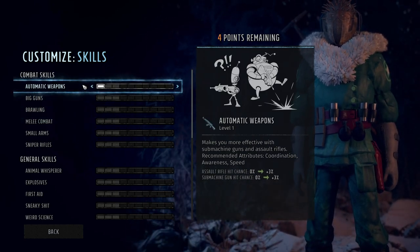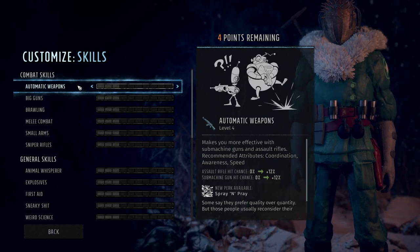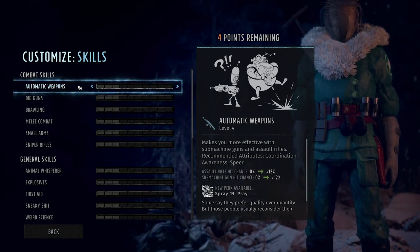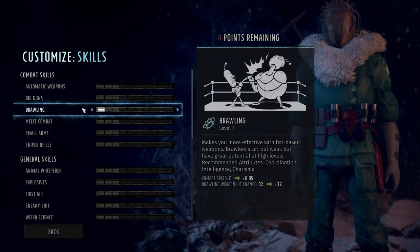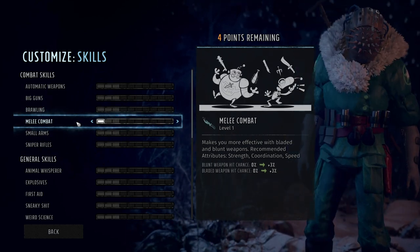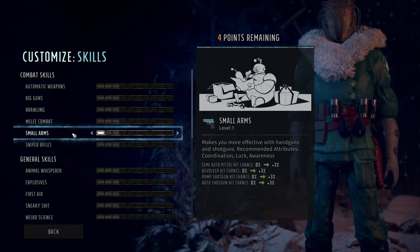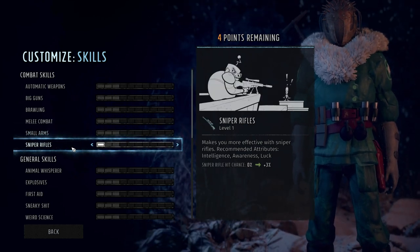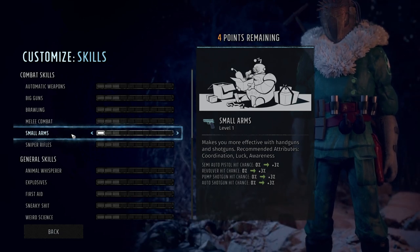The more you put into a combat skill, you can then get perks associated with it that let you do extra stuff like a puncturing shot — pretty straightforward. Automatic weapons covers submachine guns and assault rifles, and they recommend attributes depending on which combat skill you want to use. Big guns covers heavy machine guns, flamethrowers, and oversized weapons. Brawling is fist weapons and brass knuckles, giving extra combat speed and weapon hit chance. Melee combat covers bladed and blunt weapons. Small arms is handguns and shotguns — I thought that was weird, but it gives hit chance for all of those. Sniper rifles is, of course, for sniper rifles.